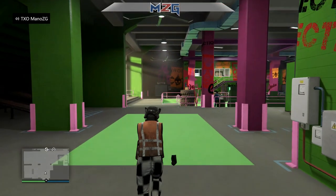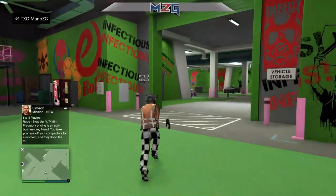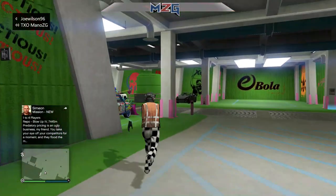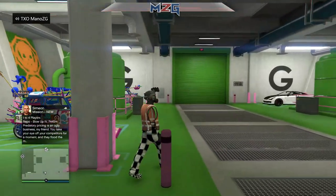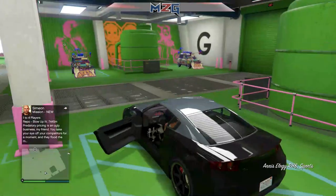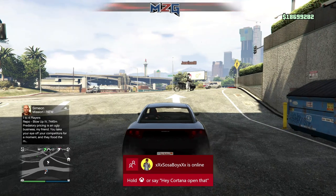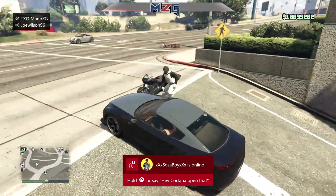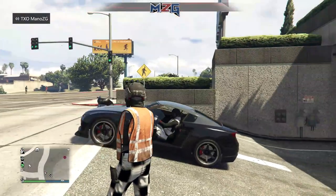After you make your way into the arena, make sure you have the car that you want to duplicate and the car that you don't care about — it won't disappear. Hop into the car, drive out, and give the car to your friend. Your friend hops in the car and drives at least two blocks down.